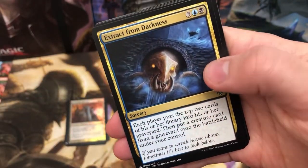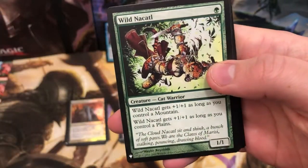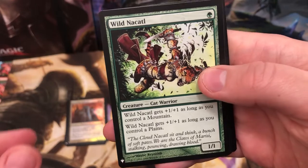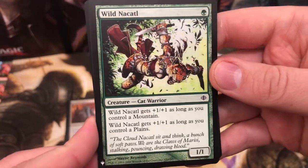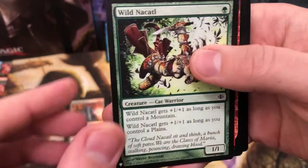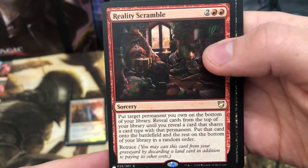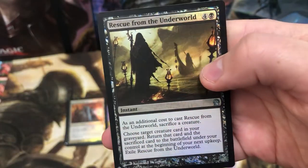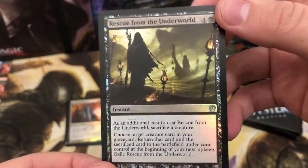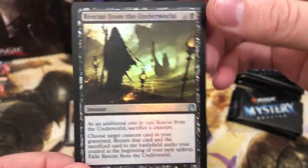Rankle there, Extracts from Darkness. What a pack that was! Wild Nakata - no idea how much that is worth, just a one-for-one. It's pretty damn cool. Reality Scramble for the rare, and Rescue from the Underworld as a nice little foil. I'm still buzzing from that Rhystic Study - that is class.